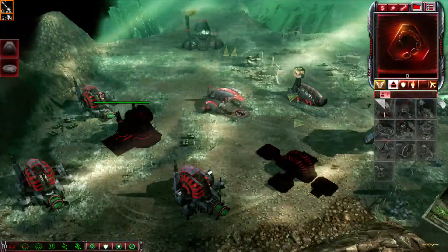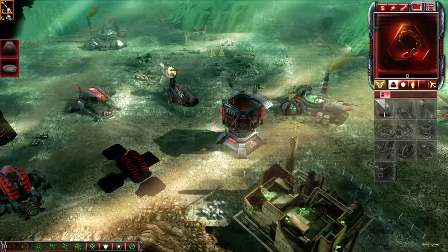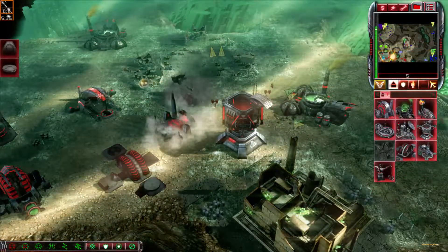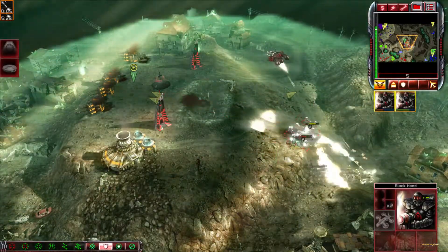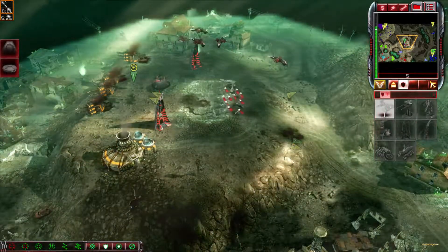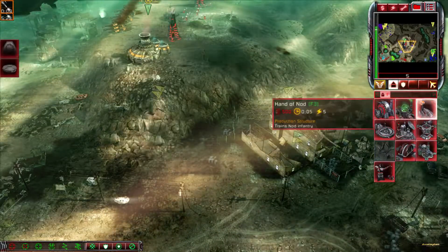Tiberium exposure detected. Structure sold. Construction complete. Unit under attack. Let none escape. We are the chosen weapon called. Building. Enemy units sighted. Building.